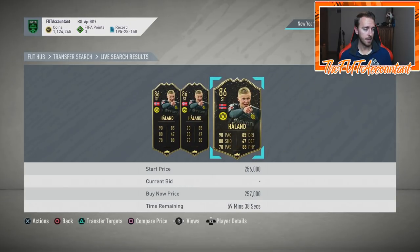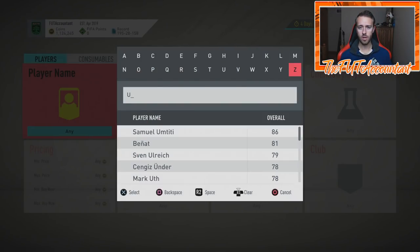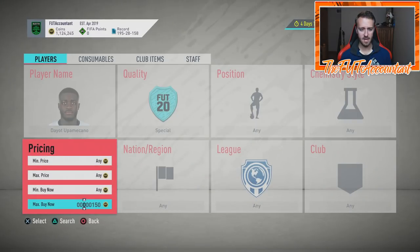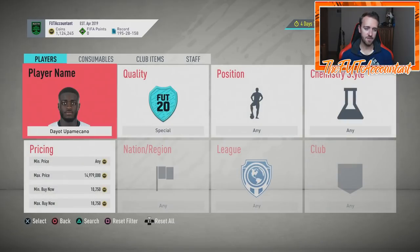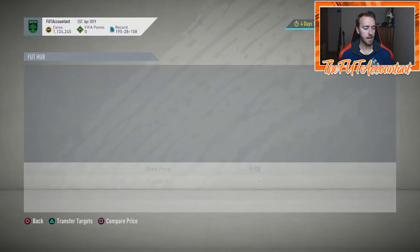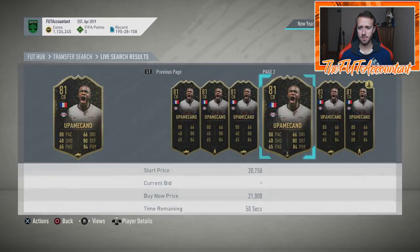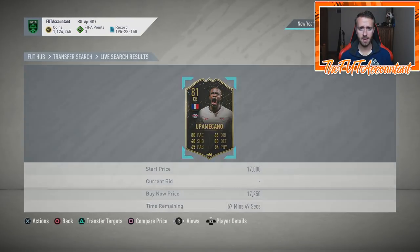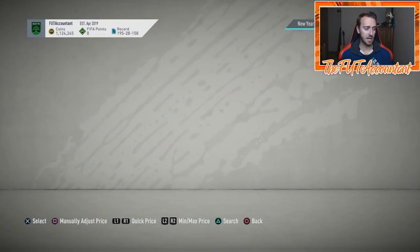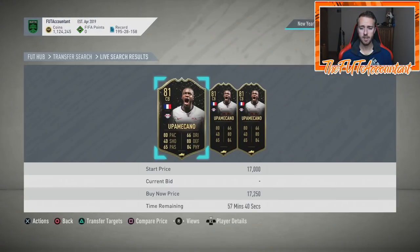For other Team of the Week cards — if you want to invest in anything, Upamecano is around 17-18k. If this guy ever dips to around 15k, I might just chuck one in the club. You can snag him on bid for around 15,000 coins. He can very easily be above 20,000 coins out of packs because that is a very cheap beast card — a lot of people used him early on in FUT, and he's French, so that's a cheap beast card a lot of people would use.